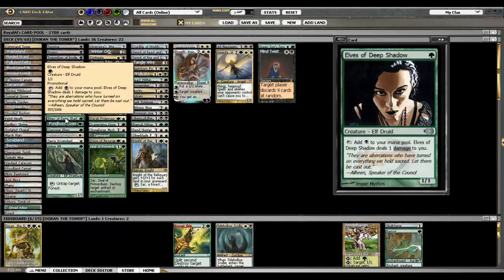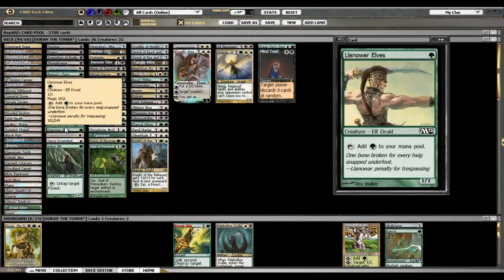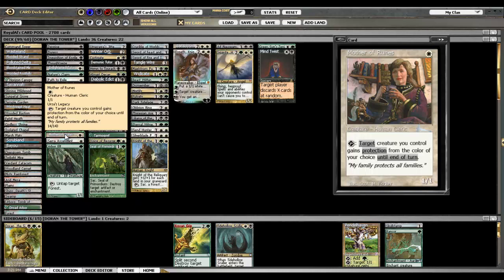Elves of Deep Shadow taps for black, and that's better than tapping for green. Fyndhorn Elves, Llanowar Elves. And Mother of Runes — this card is so hard to beat sometimes. Don't get baited out by things; you've got to be careful with Mother of Runes. People will kill your worst creature with a Doom Blade and then try to take out your other creature, but you get the two-for-one then, for the most part.